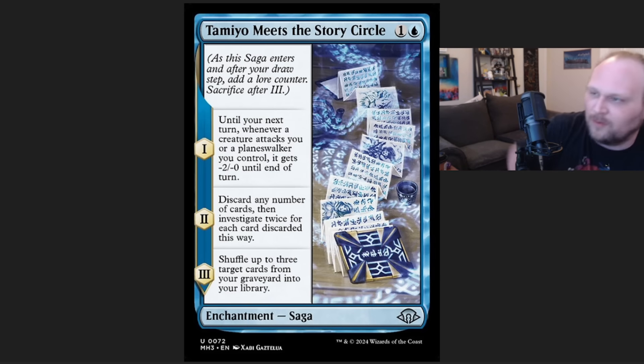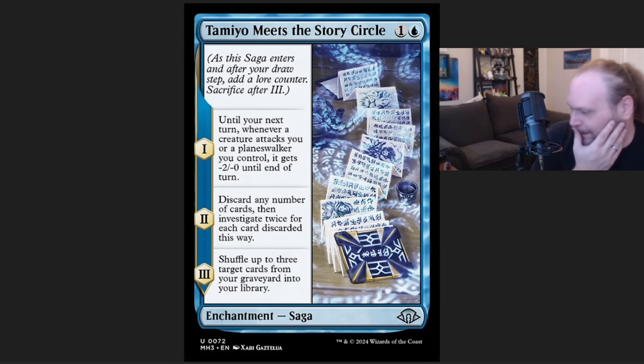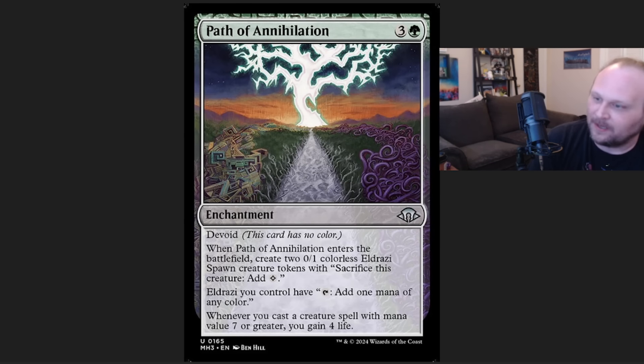Originally number 7 was going to be Path of Annihilation — the four-mana thing that puts two spawns into play and gives all your Eldrazi a mana of any color, plus gaining four life when you cast a big guy. But I keep looking at this card and thinking it's weaker than I initially thought, so I replaced it.